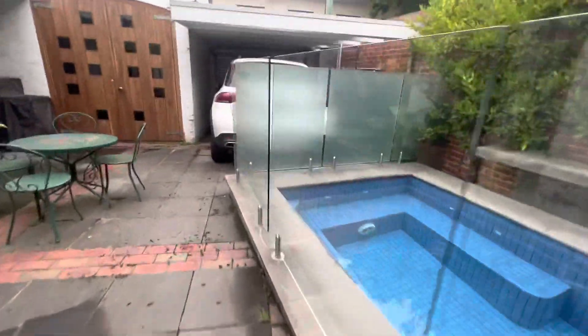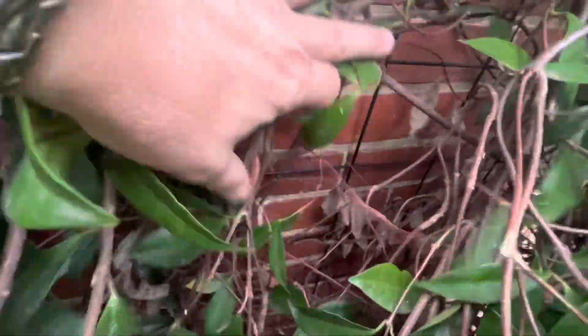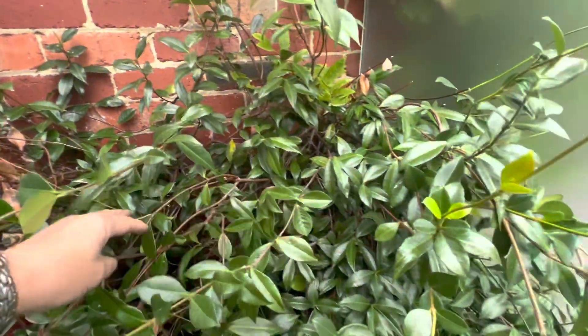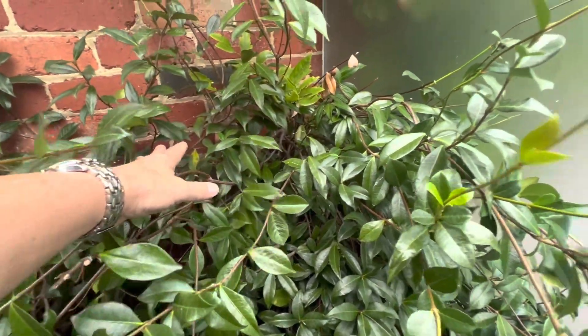Just one more thing — the only other thing around here is we've got some mesh in behind here. This wire mesh, it just can't be here. Now, this plant's obviously grown up. What I would say is that you could probably just have a couple of retaining points up here for the plant. The plant in itself wouldn't take the weight of a child, but certainly the mesh would. So probably time to remove the mesh.